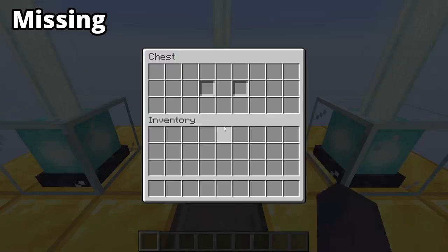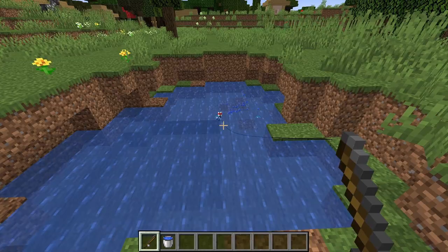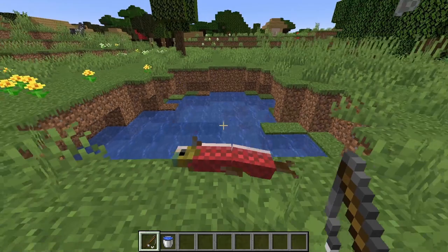The missing dimension has netherite stairs, and in the chest there is the footprint item. When fishing you have a chance to fish out stuff like boats, fish, and squids.